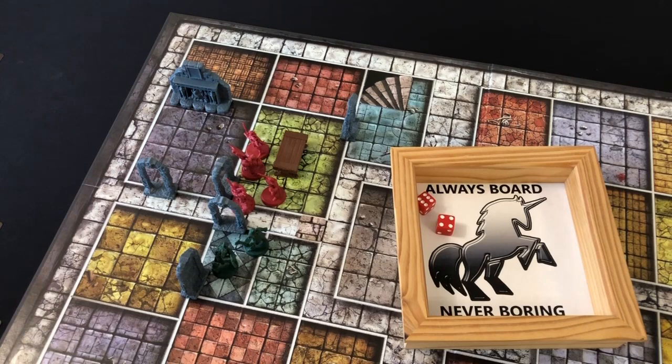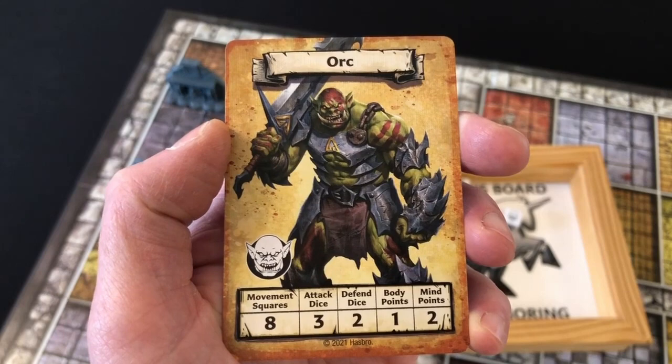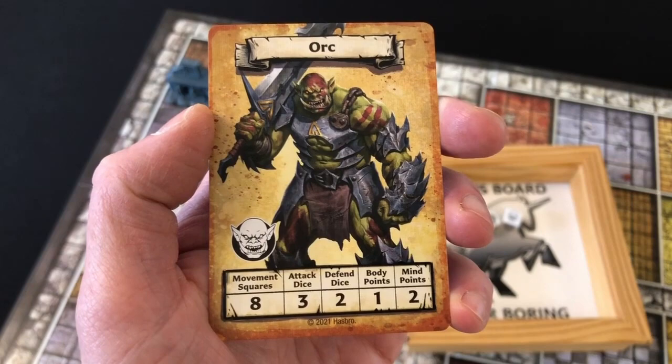We could stay on the other side of the door and wait for the orcs to come to us, minimizing the attacks we take each turn. But at the moment we've got a Wizard with healing spells, we found a healing potion, and the Barbarian is pretty tough, so we tackle the orc directly in front of us. We roll a single skull, and looking at the orc card they have a movement of eight squares, attack with three dice, defend with two dice, and have a single body point. We roll two dice to defend and if we get even one black shield the orc will survive — but it does not defend.